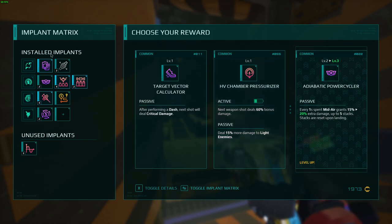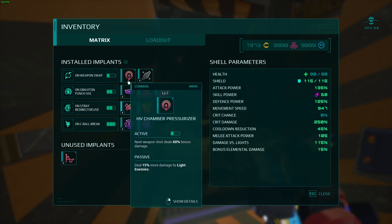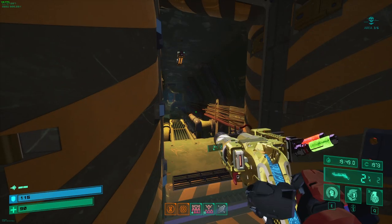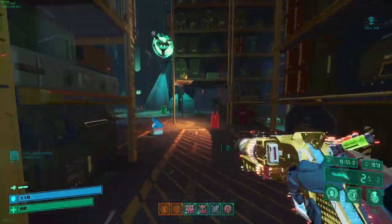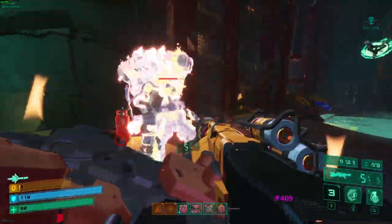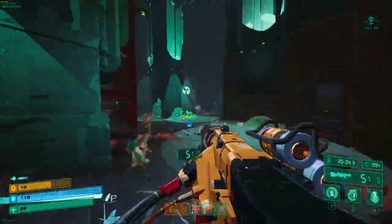These are all decent options — having your damage up is nice. This passive makes it worth picking up just as-is, because that 15% extra damage to lit enemies applies to everything — every single piece of damage you deal will do 15% more damage, so everything just dies.